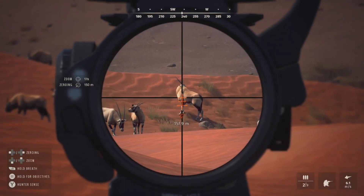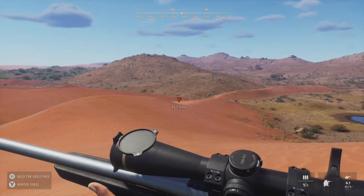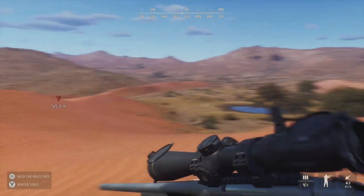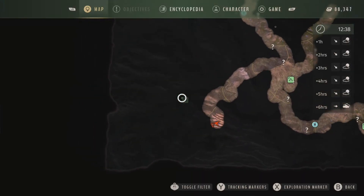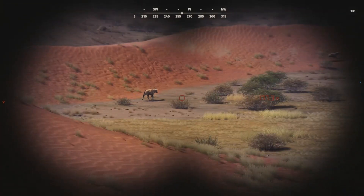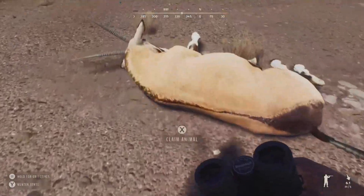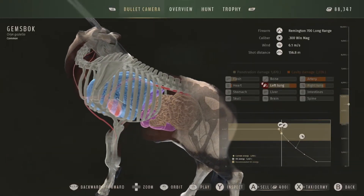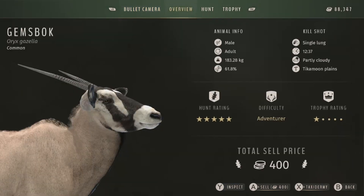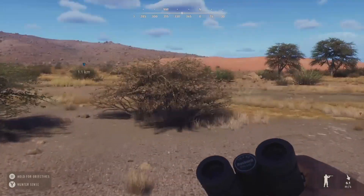Here we have that herd of gemsbok. The only one worth shooting is that guy right there — he is a one-star adult. The rest are pretty much one-star youngs. That should have been a good shot, so let's get down here and get him. Got him in the left lung and right lung and did a ton of cavity damage to the artery. 61.8 on genetics, one-star adult, total sale price 400, trophy rating 246.